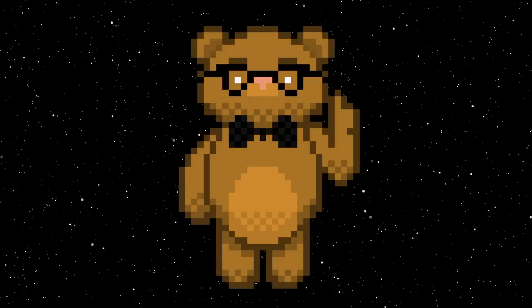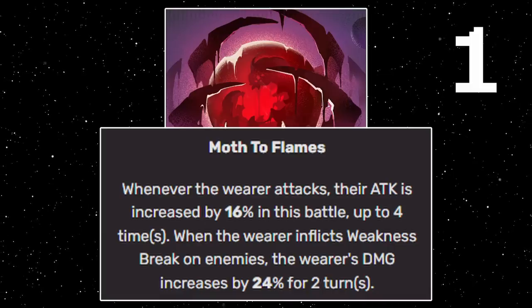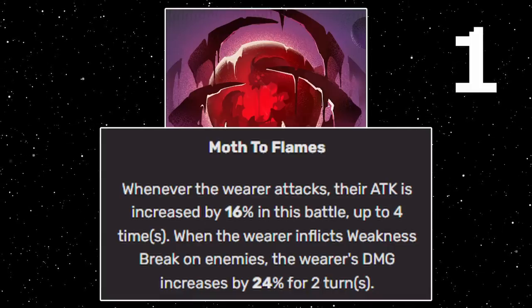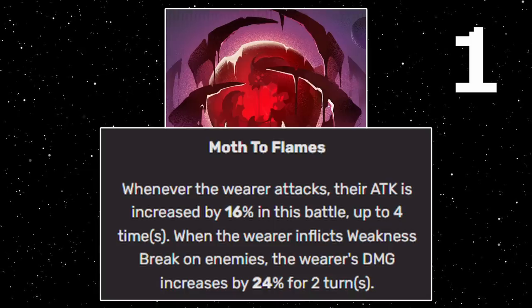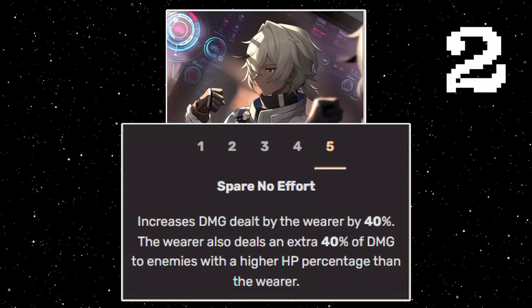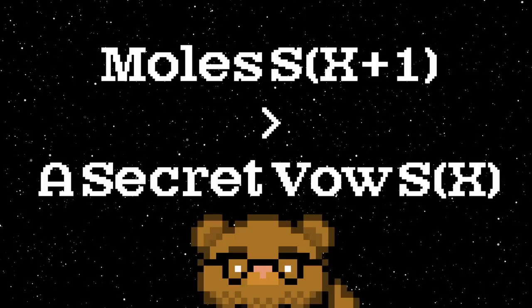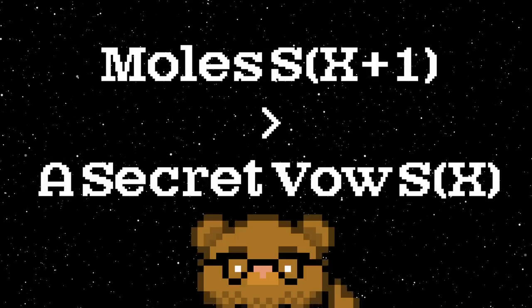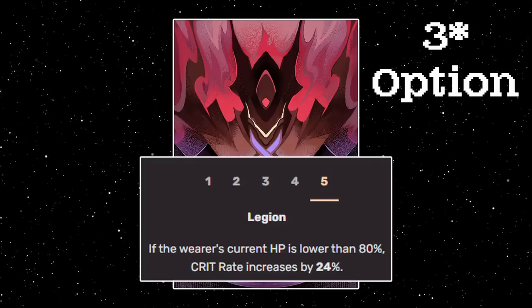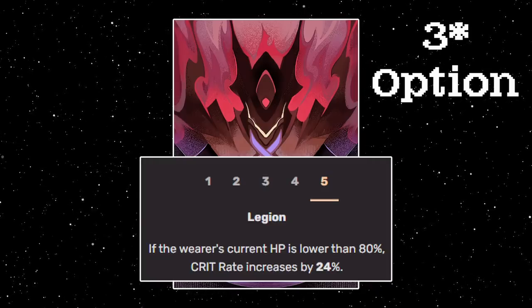With his eidolons, attack percent bonuses become even stronger due to even more self damage percent buffs. For his best light cone, On the Fall of an Eon is his best due to being S5 for free, and if you weakness break occasionally — which is pretty easy — it beats his signature at S5. His next best in slot is his signature, Secret Vow, followed by Moles Welcome You. If your Moles light cone is one superimposition higher than Secret Vow, it will be better. So S5 Moles beats S4 Secret Vow. Mutual Demise, the three-star, is a great early game boost — since he can always trigger it he gets a permanent 24% crit rate buff.